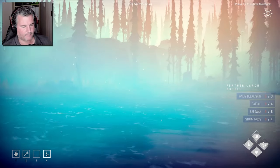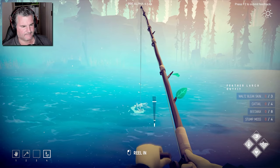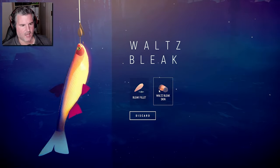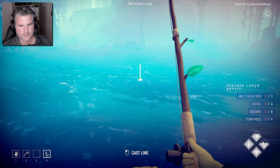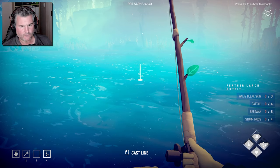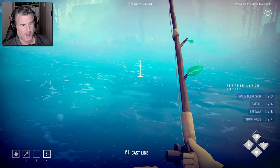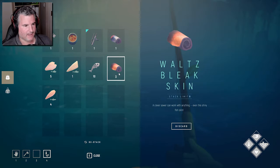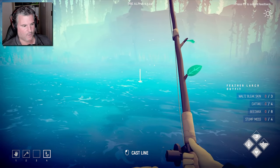A little bug here: I found the waltz bleak skin and I've actually got three in my backpack, but on the recipe on the right-hand side it says zero out of three. I hope that's not a bug where I can't actually make the outfit. Anyway, we've got three — hopefully it'll still work. Our next stage now is cattail and beeswax.